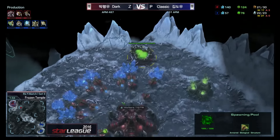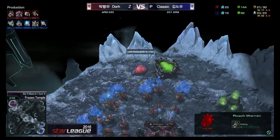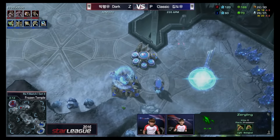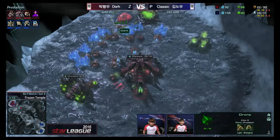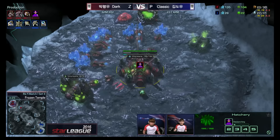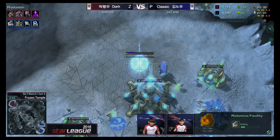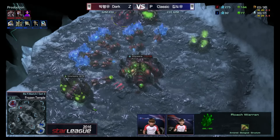Classic sent a very early probe to make sure Dark was not going for an early hatchery. But we are going to see some aggression — a very early Roach Warren from Dark. He'll stop droning somewhere between 20 and 30 depending on how all-in he wants to go, but make no mistake, this Roach Warren is going to be put to use. Looks like seven or eight Roaches with Burrow. Classic has been going Stargate tech twice in a row, so this is a good read — but Classic goes Robo first, and that may just save him.